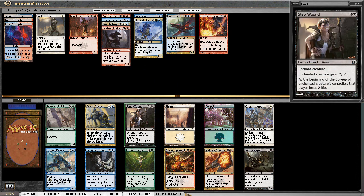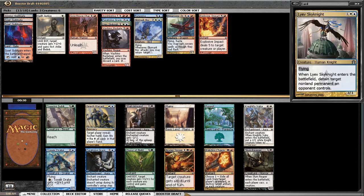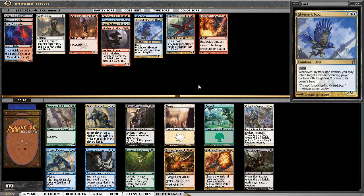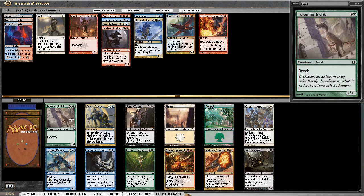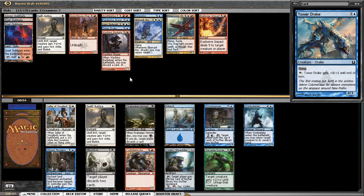Daggerdrome Imp is very good, Stab Wound is solid as well. Is it worth splashing black? I think I'm fine on removal actually — I don't need to splash black, though it does disappoint me that these good black cards are coming around. I'm going to take Tower Drake — not excited about it, but it's fine.